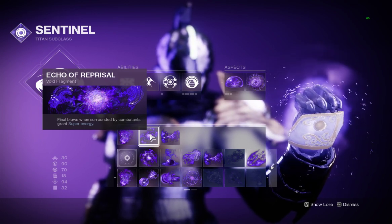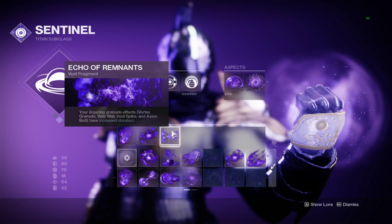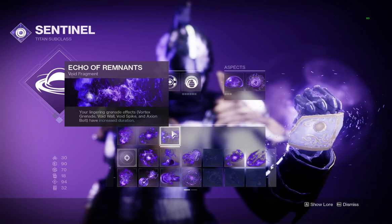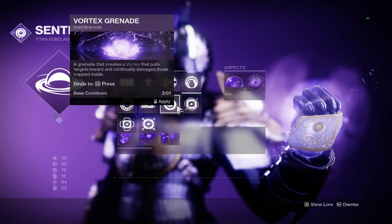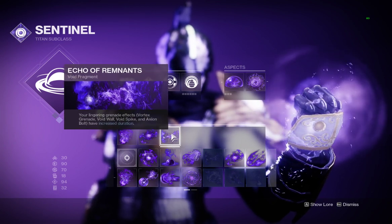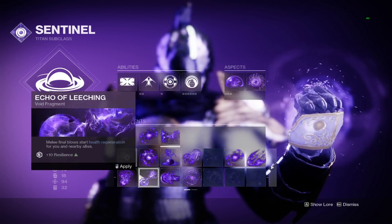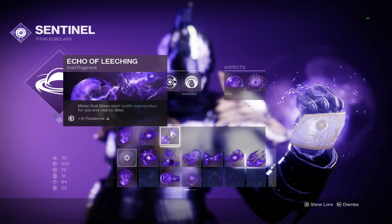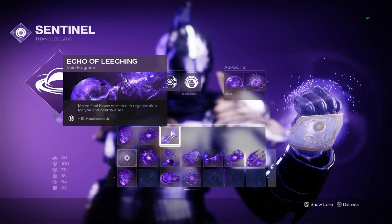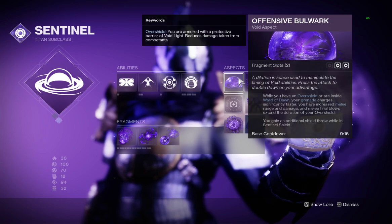Echo of Remnants — lingering grenade effects like Vortex Grenade, Void Wall, Void Spike, and Axion Bolt have increased duration. However, this is only useful if you're going to be using those grenades, which you don't really have access to. Instead, go with Echo of Leeching: melee final blows start health regeneration for you and your nearby allies. That's what I was using — it feeds into these two aspects really well.